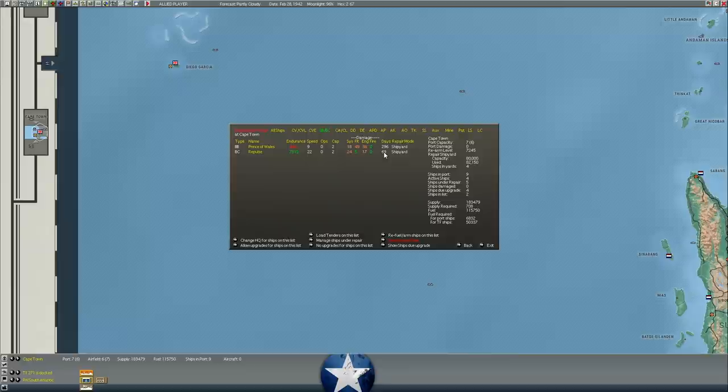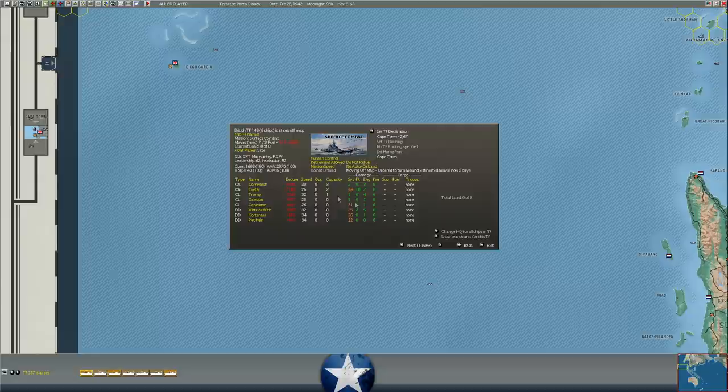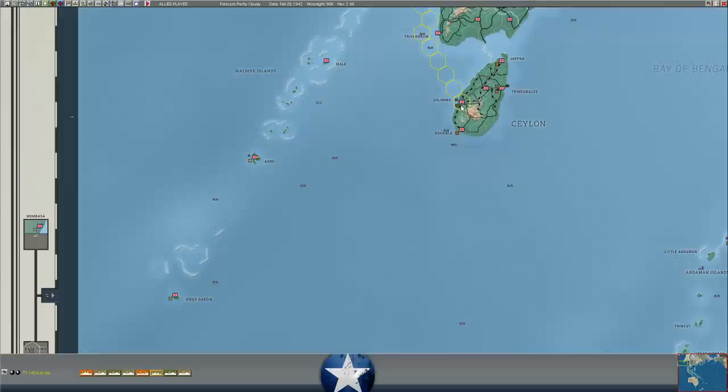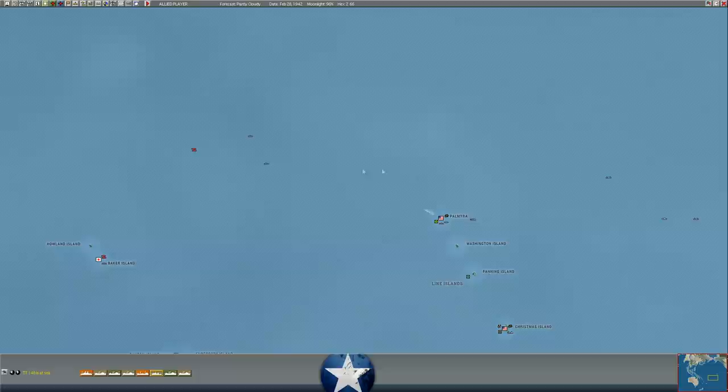I don't think the Repulse moved down a day in repairs. The Prince of Wales is at 296 days — a little less than a year still. I did take your advice and I'm going to move some cruisers that were heading to Cape Town to repair over to Colombo instead, since that shipyard is pretty full. It takes two days for the ordered turnaround before they get back off-map and head to Colombo. I don't want to send any battleships to the South Pacific until those enemy carriers clear — I've got no air cover for those poor battleships. They will get wiped out at sea if we run into the enemy fleet carriers. We definitely want to wait for this formation to clear before sending anything of substance out of Pearl.